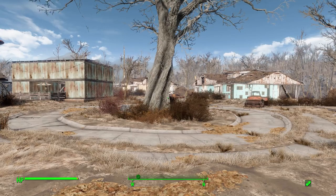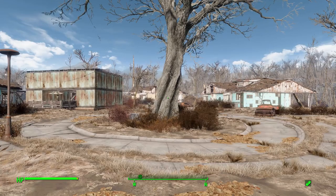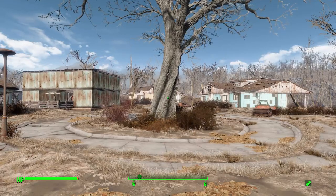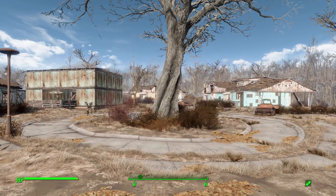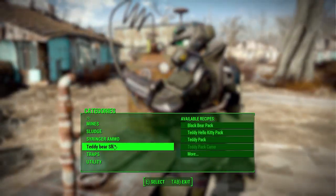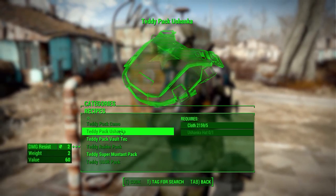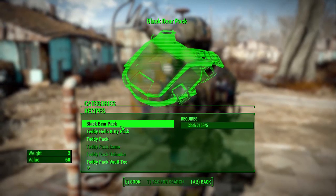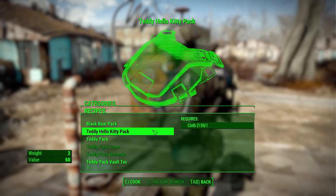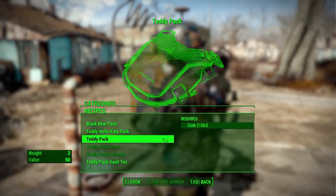With this mod you get nine custom teddy bear backpacks that actually function as backpacks, adding to your carry weight, which is always useful. How you get hold of these odd little bears is quite simple — you just need to go to a chemistry station and you'll find a new category called 'Teddy Bear Shit.' In there you'll find all nine different backpacks, starting with a black bear pack and a Hello Kitty pack, both easily made with cloth, and the same with the standard teddy pack.